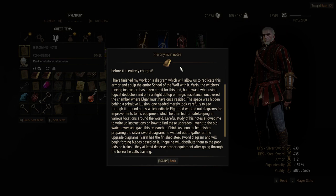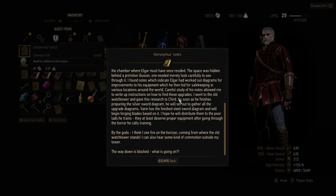Varin, the Witcher's fencing instructor, has taken credit for this find, but it was I who — using logical deduction and only a slight dollop of magic assistance — uncovered the chamber where Elgar must have once resided. I found notes indicating Elgar had worked out upgrade diagrams hidden in various locations around the world. Varin has the finished steel sword diagram and will begin forging blades. I hope he distributes them to the poor lads he trains — they at least deserve proper equipment after the horror he calls training. By the gods, I think I see fire on the horizon coming from where the old watchtower stands, and I can hear some commotion outside. The way down is blocked.